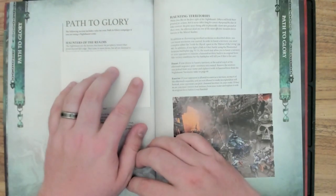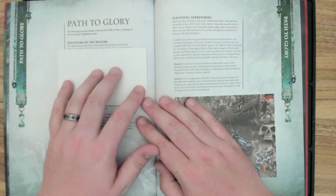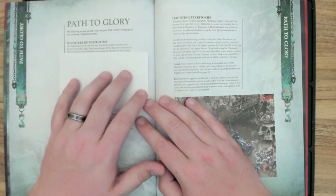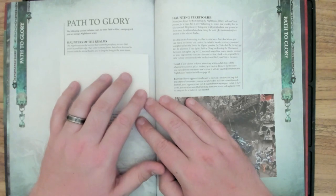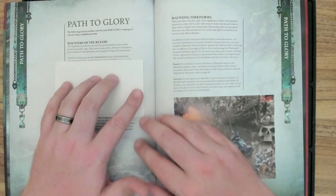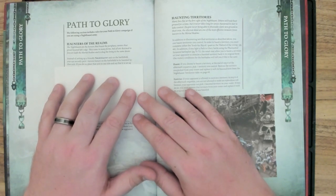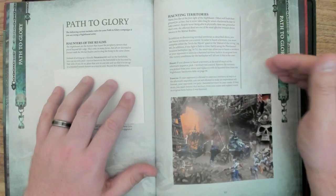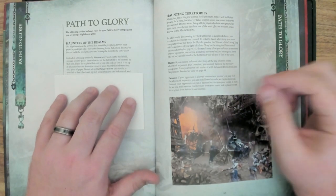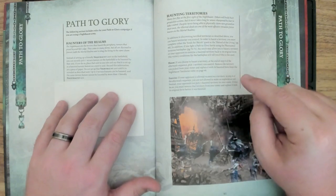Haunters of the Realm. Night Haunt are the horrors that haunt the periphery, terrors that prowl beyond life's edge. They come in many forms, but all are destined to forever stalk the mortal realms and to drag the living to the same doom. Instead of setting up a friendly Night Haunt unit on the battlefield, you can secretly pick one terrain feature to be haunted by that unit. Place that unit to one side as a reserve unit and record this on paper. Up to three terrain features can be haunted, and the same terrain feature cannot be haunted by more than one friendly Night Haunt unit.